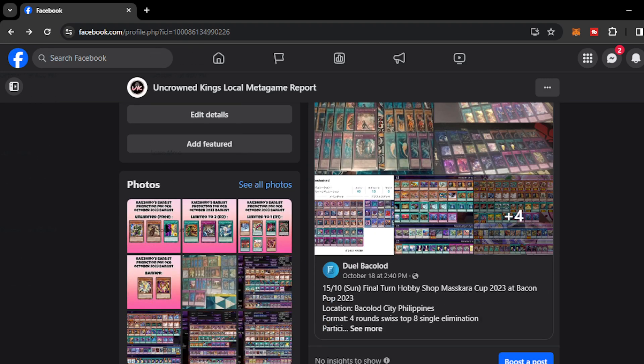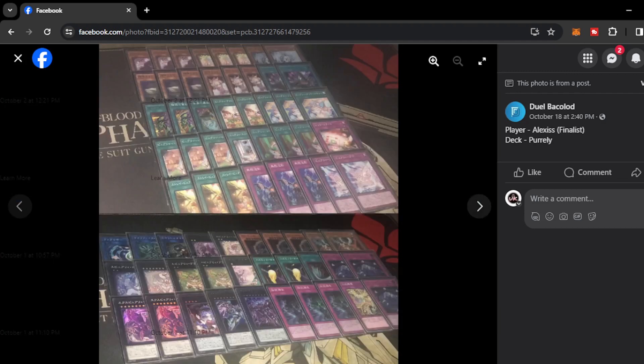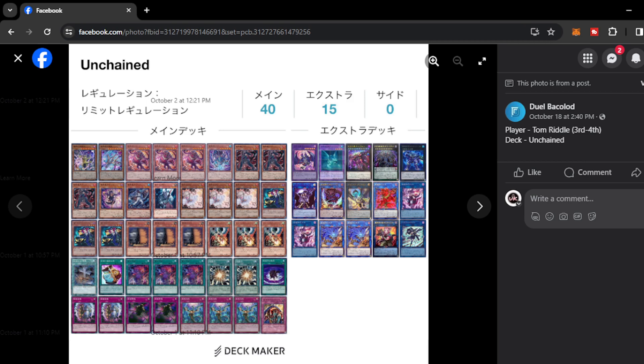Moving on, we have Duel Bacolod Tournament. We have Labyrinth as champion — we've already seen two Labyrinth champions, but this time with the Unchained extra deck. He played the Unchained extra deck to make the deck more resilient when going second. Next we have Purely from Alexis Preshorso, our Kai Duelist friend — played Summon Limit on the side deck, which is pretty much popular on everyone's side deck right now. And we have Tom Riddell — Lord Voldemort himself — with Unchained. He plays Super Poly on the main deck and three copies of Droll and Lockbird, which is a good call because Droll can really stop Purely. Also Skill Drain on the main deck since Unchained can float through the graveyard and summon big boss monsters to beat down the opponent.